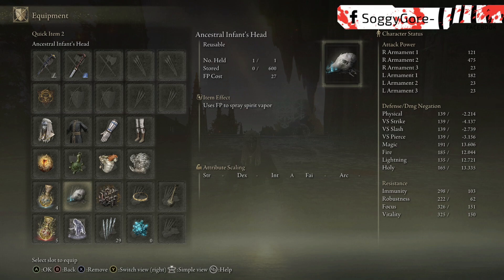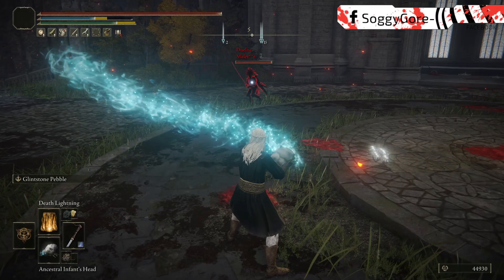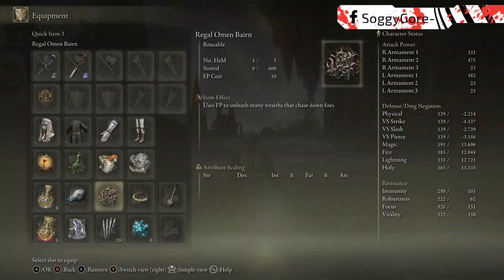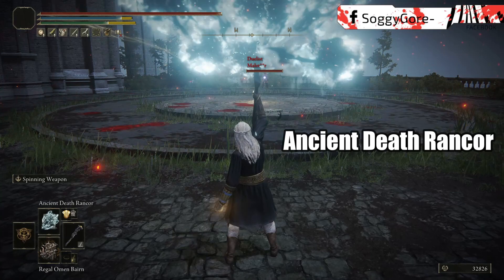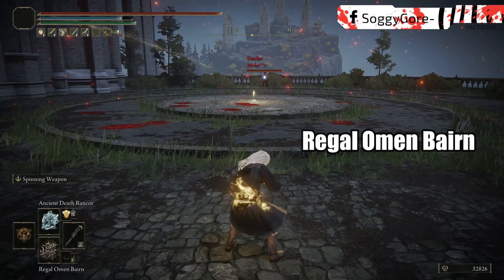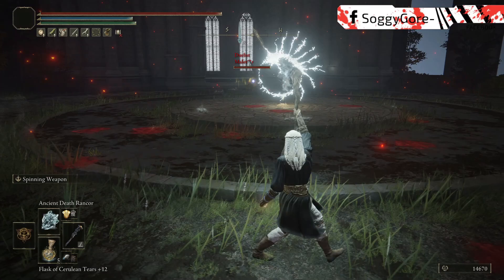For this build, we're going to utilize two different items that really help take it to the next level. The first is Ancestral Infant's Head — this throws down Spear Vapor on the ground, which damages enemies over time as they walk through it. This item is amazing for zoning. The other item is the Regal Omen Bairn. The projectiles it launches have some of the best tracking in the game and ridiculous range, even better than Ancient Death Rancor. The damage scales with faith and intelligence, making it an excellent addition to our arsenal, and when used in the right rotation, it'll allow us to completely overwhelm our opponents.